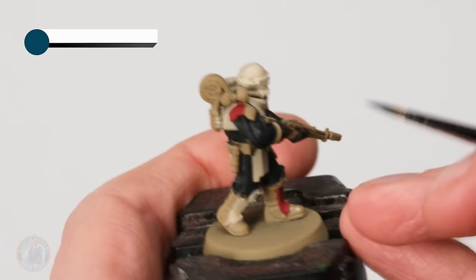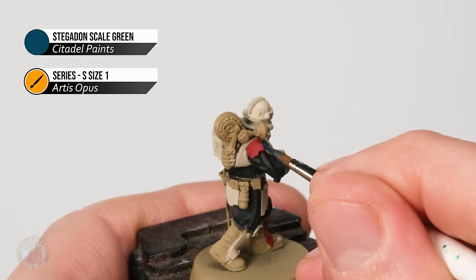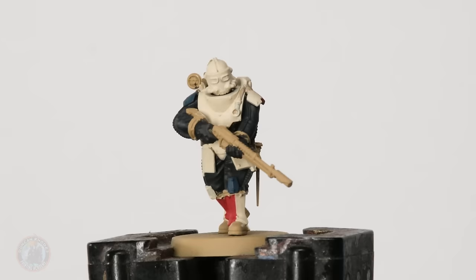With that red on there, it's time to move on to the blue, using some Stegadon Scale Green. There are two areas for this: one is this part of the shoulder, making sure I get it lined up so it's nice and central, and then it's also going to be this knee pad right here. With all the main heraldic colours for House Griffith blocked in — of course if you're doing a different knight house just sub in the colours that match your actual knights — we can now move on to all the smaller details that still need to be base coated.